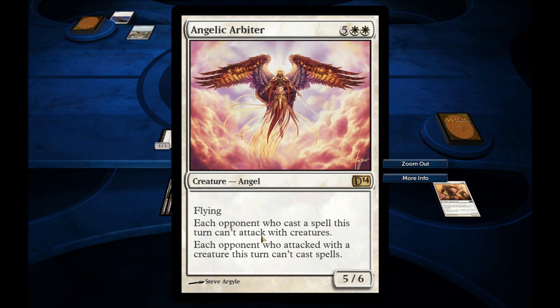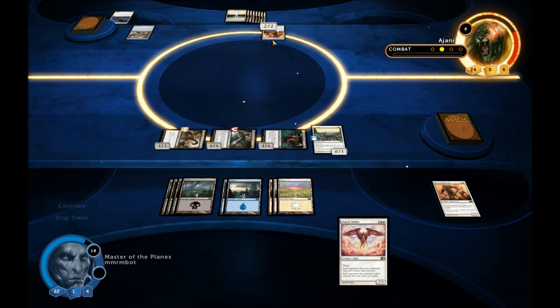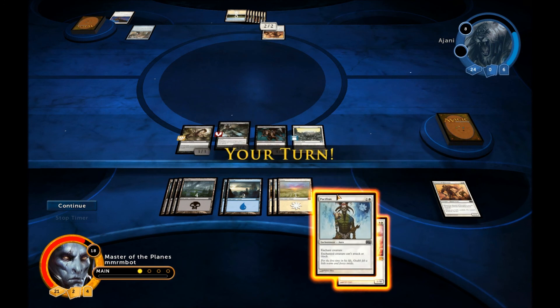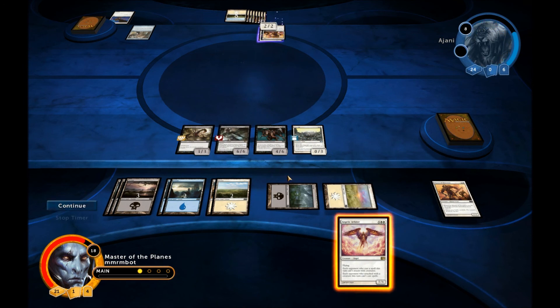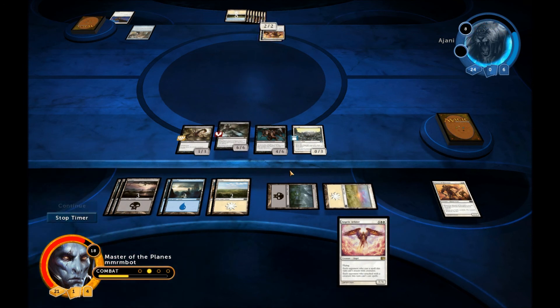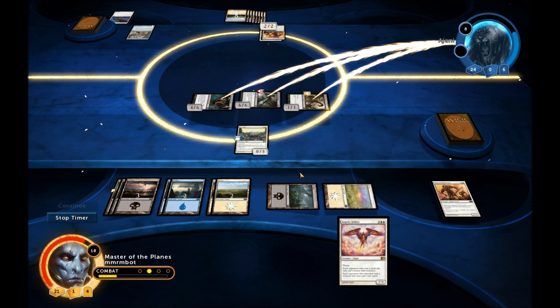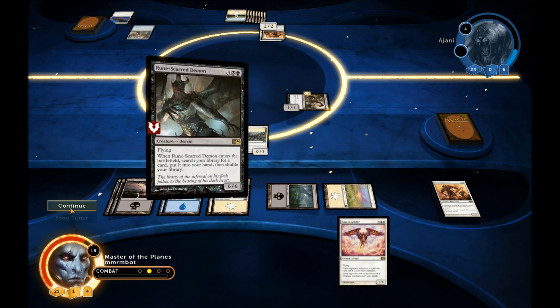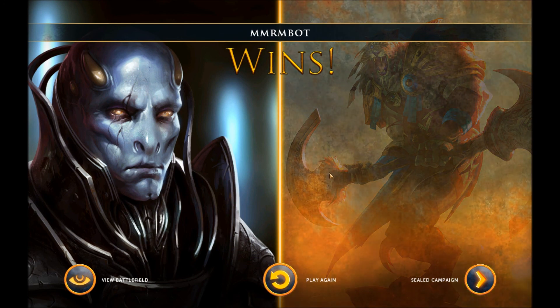This doesn't really do much. It's a really powerful effect if they have a lot of creatures on the board and you get them in a position where they need to play more creatures to advance, but in this position it doesn't do much because he doesn't need to attack. And that's just game. No more for you buddy — this is over. We won! That is my Esper sealed deck. Let me know how you guys thought it did, and until next time, this is M-Bot signing out. Peace.